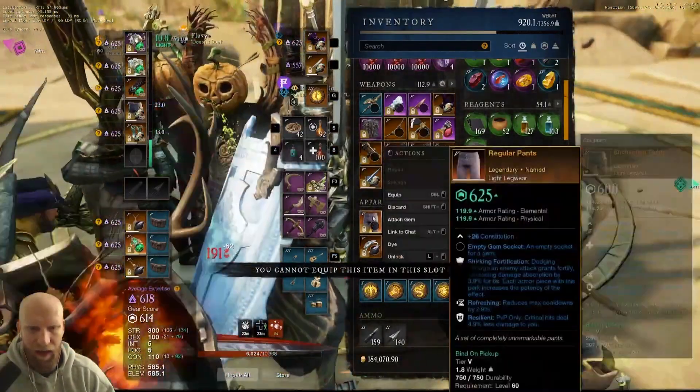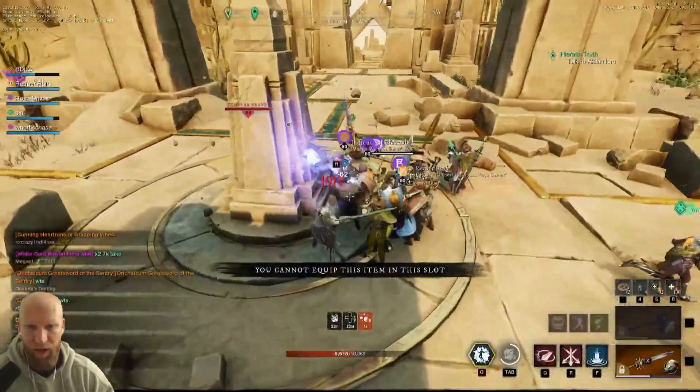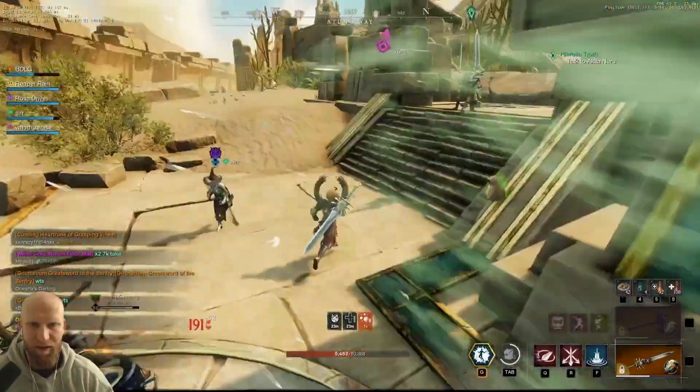Hekka also drops a ring called Heart of the Hekka. It has slash damage, refreshing leeching, and is a strength ring. So it's not too bad either. Definitely worth farming out.